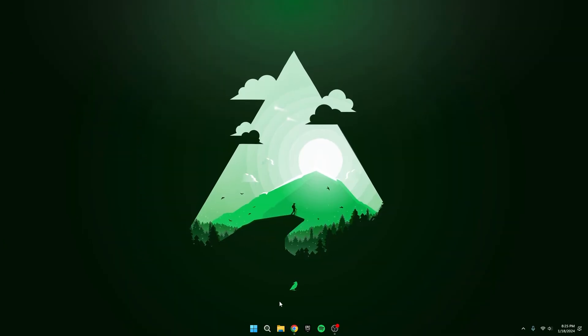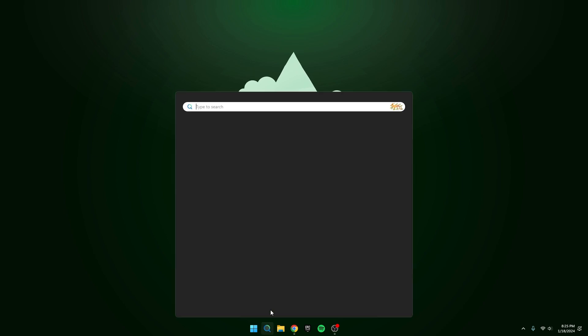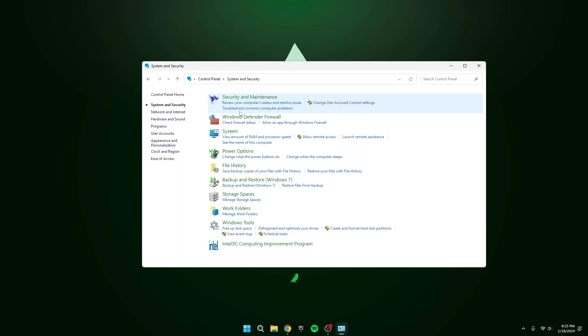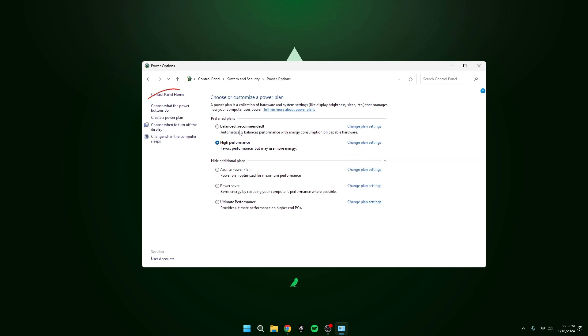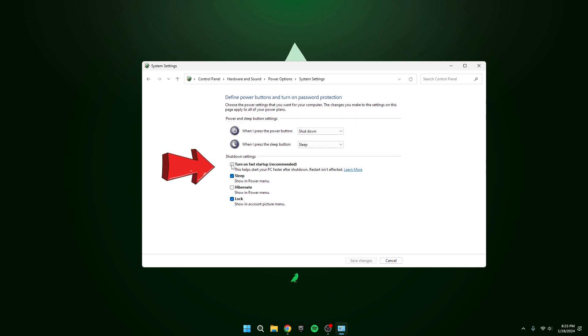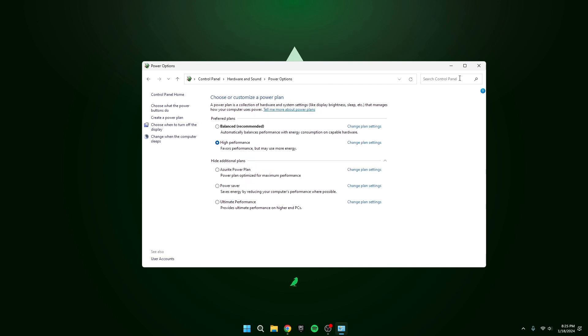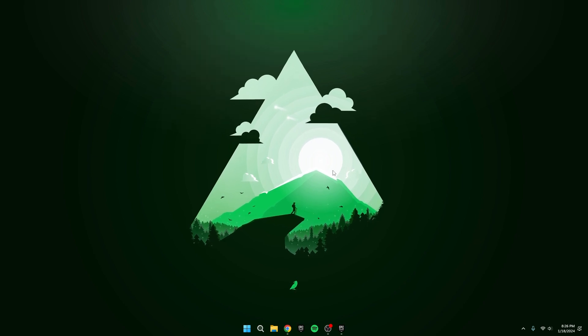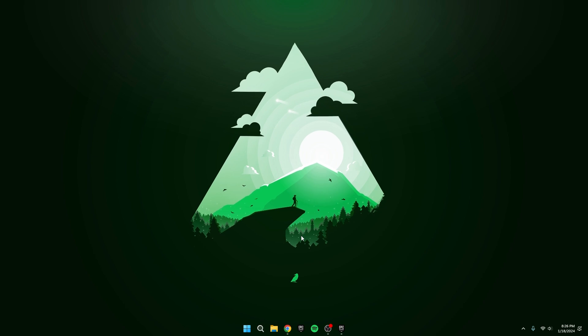This fast startup thing puts your PC in a kind of hibernation mode instead of shutting it down completely, even though you think you're powering it off. Head to your search bar, type in Control Panel, and click on System and Security. Hit Power Options, then go to 'Choose what the Power button does.' Click on 'Change settings that are currently unavailable.' Look for 'Turn on Fast Startup' and uncheck that box. Hit Save Changes, and now when you shut down your PC, your uptime should say 0 minutes. Leaving your PC on for days can mess with your FPS, so take this tip seriously.